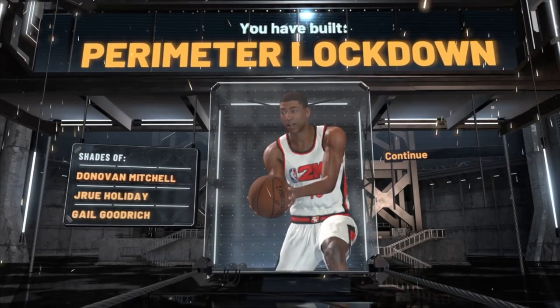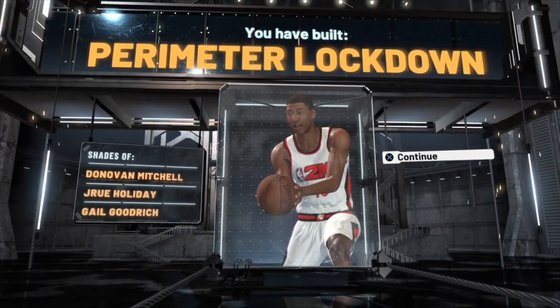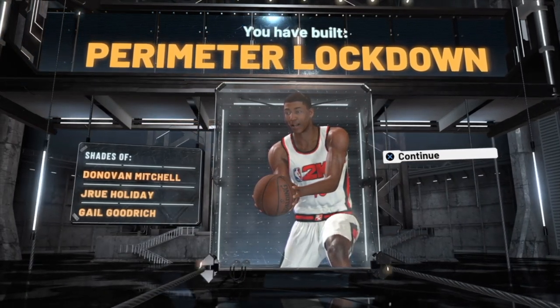As you can see, it says you have built a perimeter lockdown — shades of Donovan Mitchell, Drew Holiday, and Gale Goodrich. That's some good comparisons. Shades of Donovan Mitchell — I must be doing something right if he was the first one to pop up.